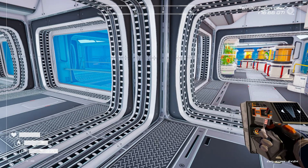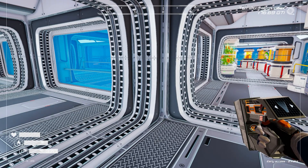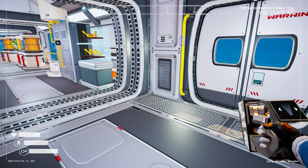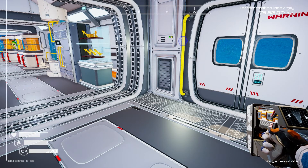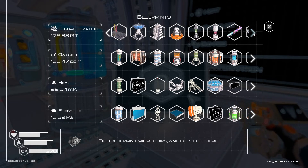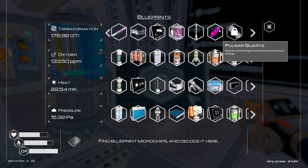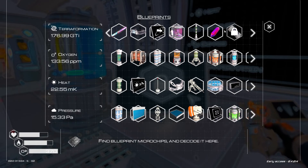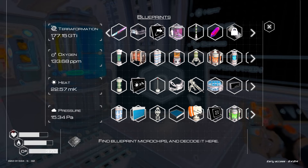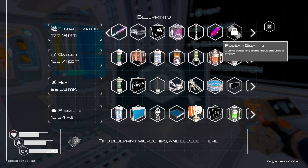Hello and welcome back to another episode of Planet Crafter. You're going to ask why I said I was going to end it in the last one - I thought that myself, but then the dev goes and releases quite a major update. We can do something epic - we can actually craft pulsar quartz again, which is amazing. There was so much debate about it, but the dev brought it back as a craftable. The only downside is I had to grind to get up to 175 GTi to reach that.